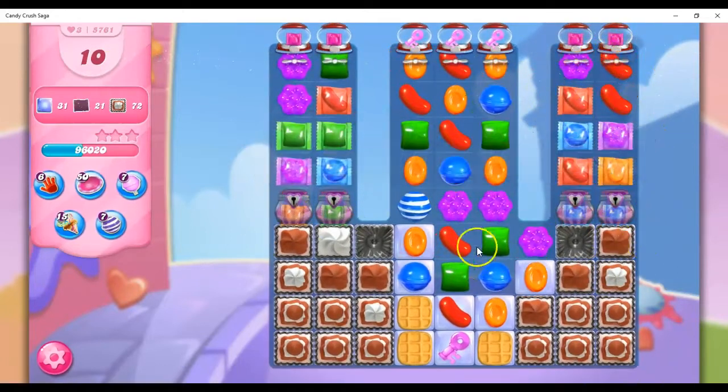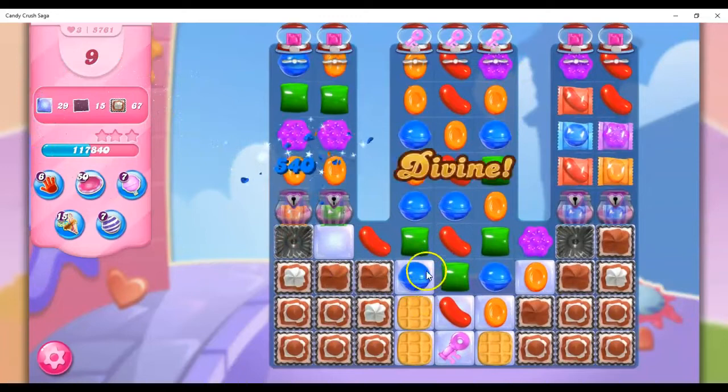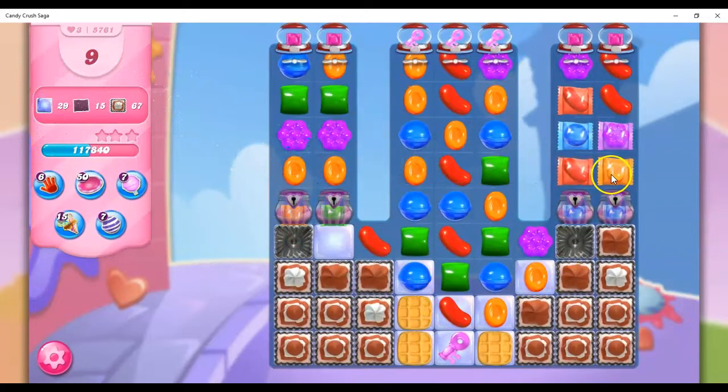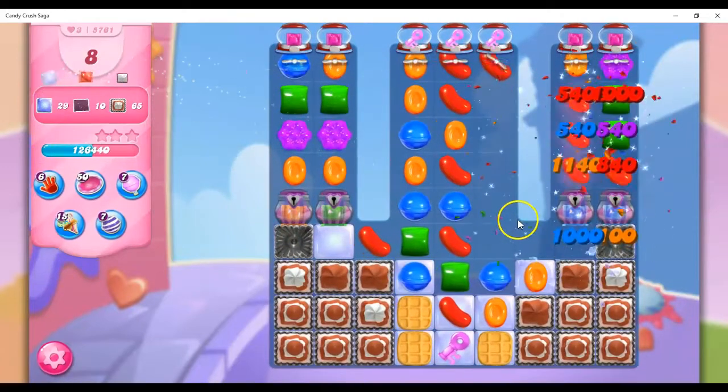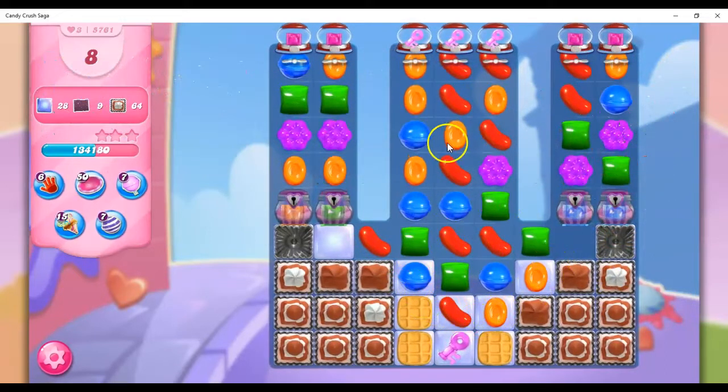This looked like a good start to the board, but without being able to collect this guy, it hasn't proven to be great. But these wrapped candies are very helpful here. Let's see if we can get another key to drop down. No. But we've changed the landscape here.